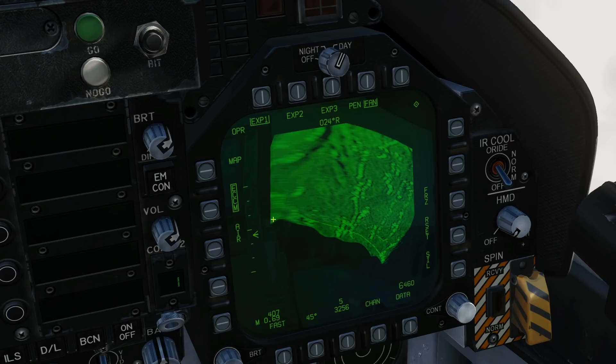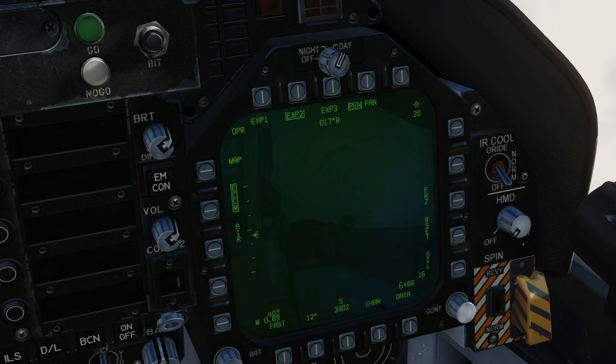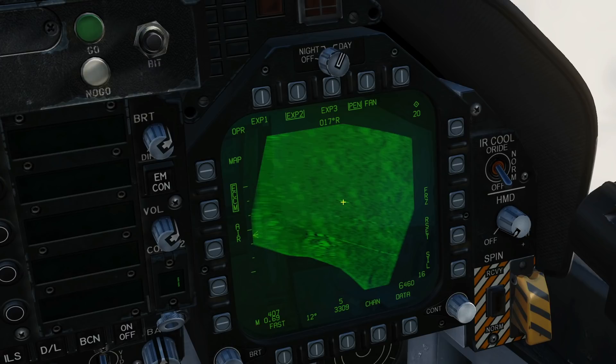I'm going to try this one — EXP2, my next layer, moving into position over it. Having a closer look, I'm more convinced than ever that that is a town, that's the coast, that's the water, and that is possibly our bad guys. Let's make absolutely sure by going to EXP3.